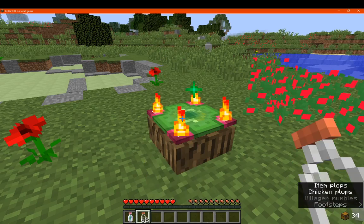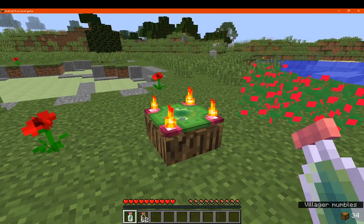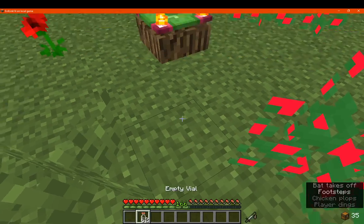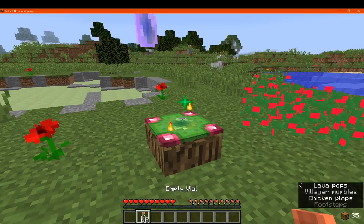Pretty much what it does is allows you to store it, you then give it to a player, and if you want to empty it out, you can enter there. So that's pretty much it — it's just emptying and storing your experience.